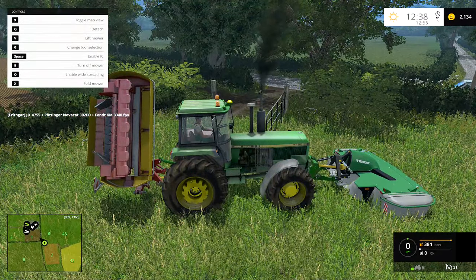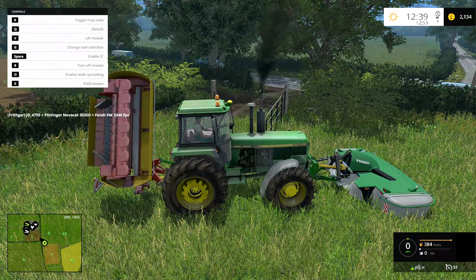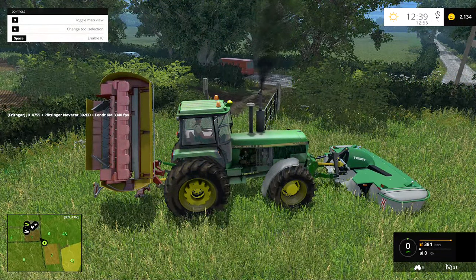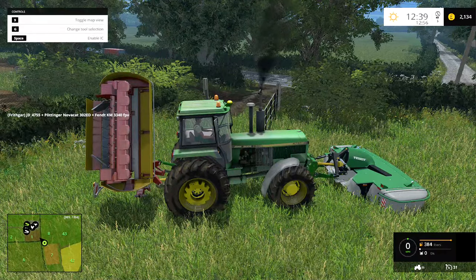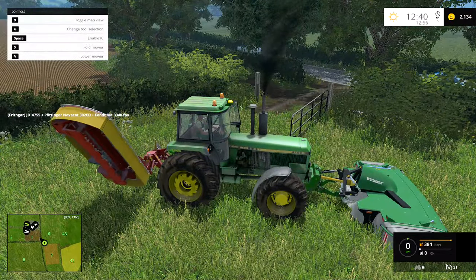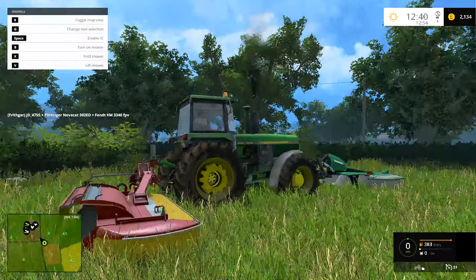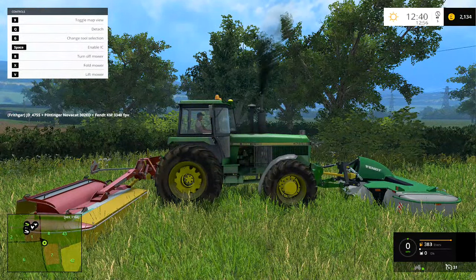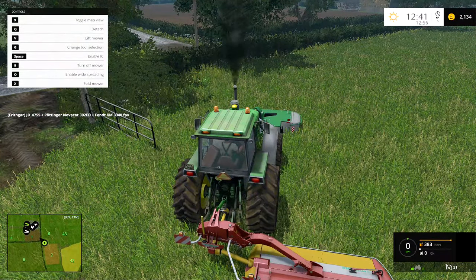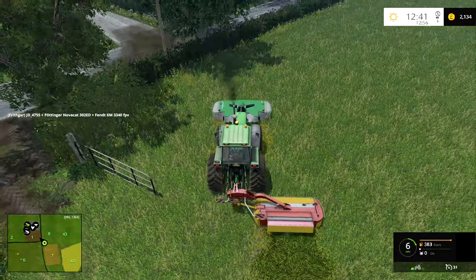There we go. On the heads up display: enable wide spreading. We'll test both of those and see what they're like. I'll swap over to the back mower and unfold it, then lower it down and start that one up. That one doesn't have a wide swathing option - just the one option. Lower it down, start it up, then go back to the front one. Enable swathing is the O key. Let's drive along and see what this does.